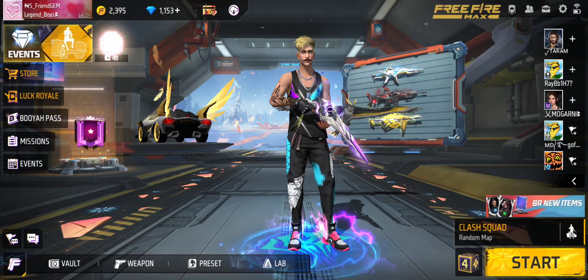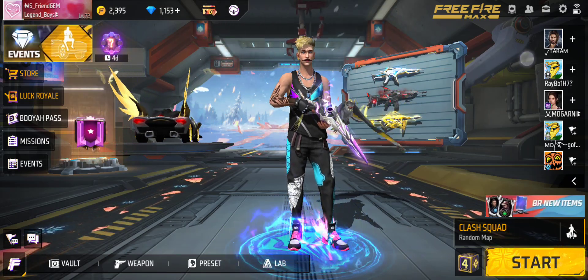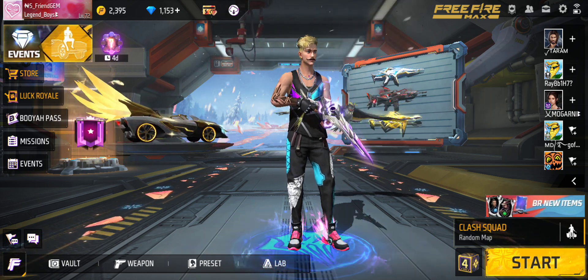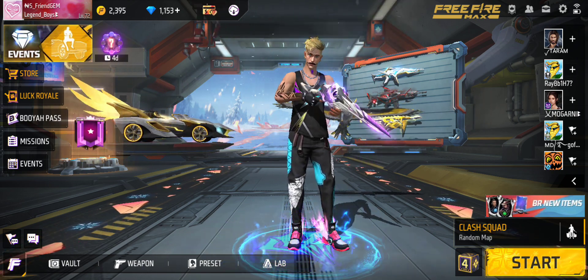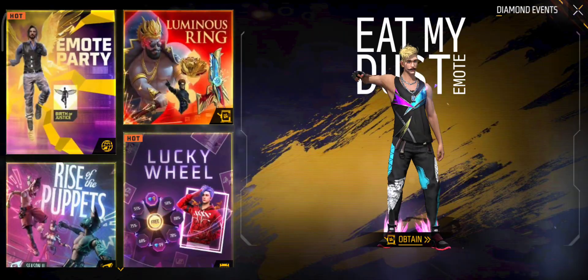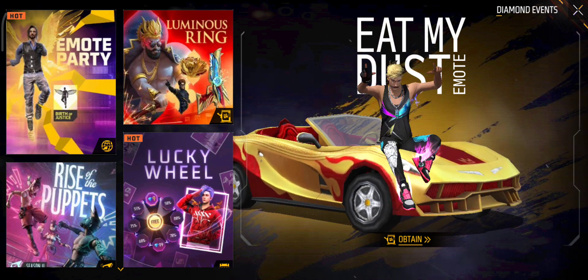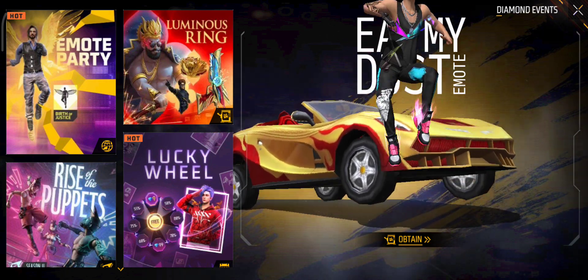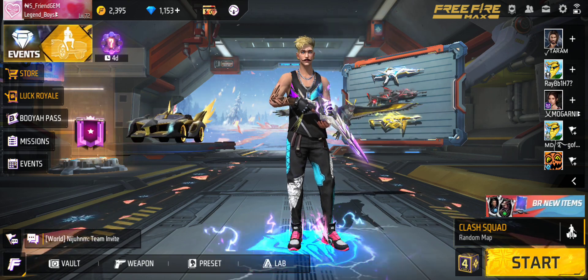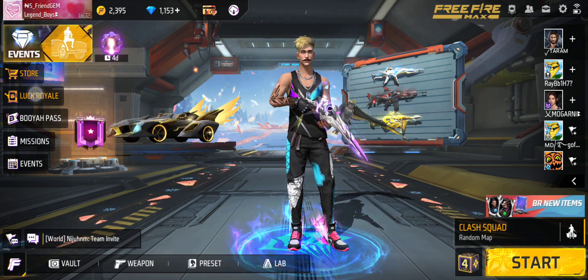Hello, Sathya. We are here at the top of the 1130 diamond. This emote is located in the area. This emote is called Eat My Dust. This emote is located in Lucky Royal.